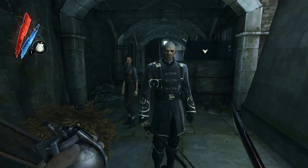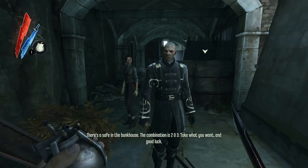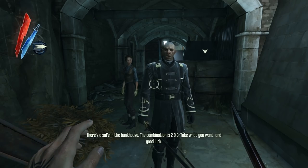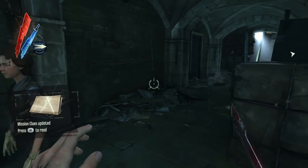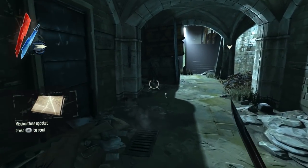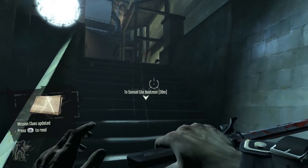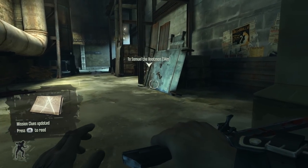I may know of a way to thank you. There's a safe in the bunkhouse — the combination is two, zero, three. Take what you want and good luck. I really don't know which bunkhouse they're talking about, and I don't really want to spend all my time looking around for it, so I don't think we're going to be cracking that safe.